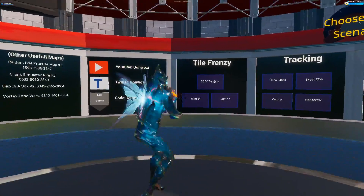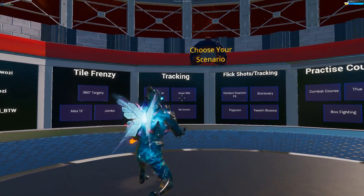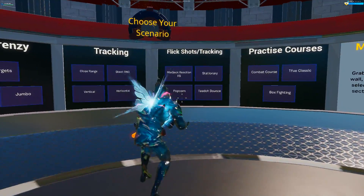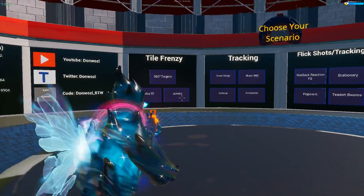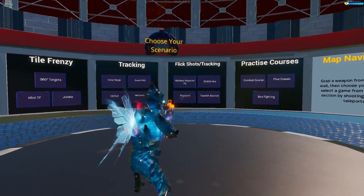His favourites for Tile Frenzy are Moving Targets and Jumbo. For Tracking, he really likes Skeet RNG and Horizontal, and for Flick Shots, Mongrel really enjoys playing Popcorn and Tido Bounce. Those six different scenarios are the ones that Mongrel likes to practice on before he jumps into a game on a daily basis.